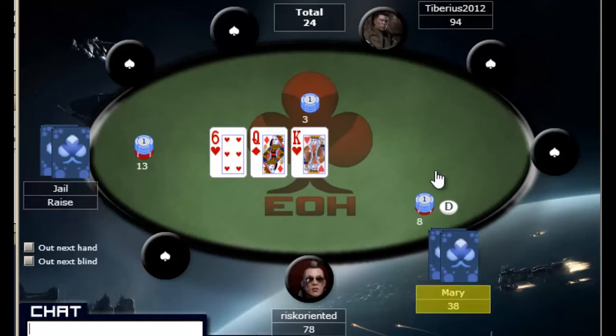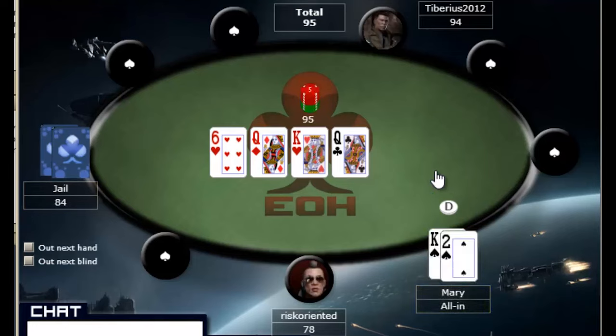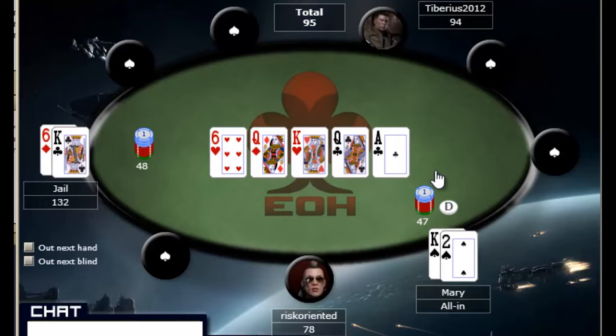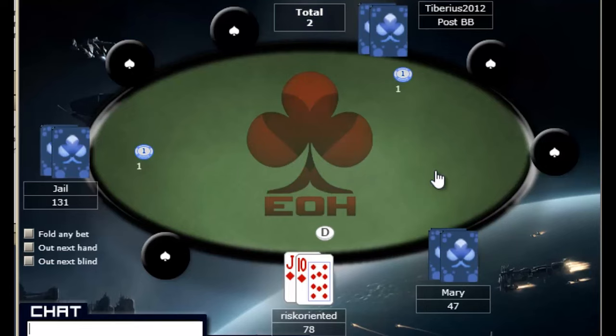On a six-queen-king board it was raised and re-raised and then re-raised back, so we look for Jael to have a very strong hand here. If he did have the king, the queen scares him a little bit but he does want to go all in. And they both did have the king — Jael had king-six for two pair, which makes sense with the re-raise. Mary is playing top pair with a very weak kicker much too aggressively. That is something we're going to be able to exploit — we'll try to play a large pot against Mary when we have top pair good kicker.